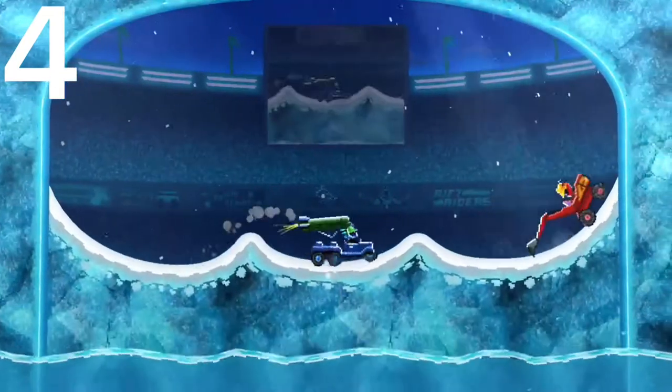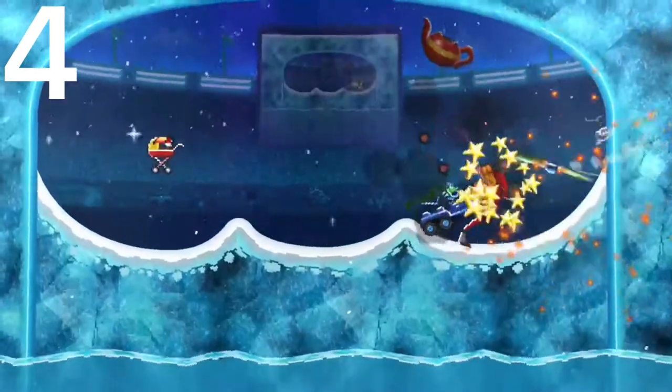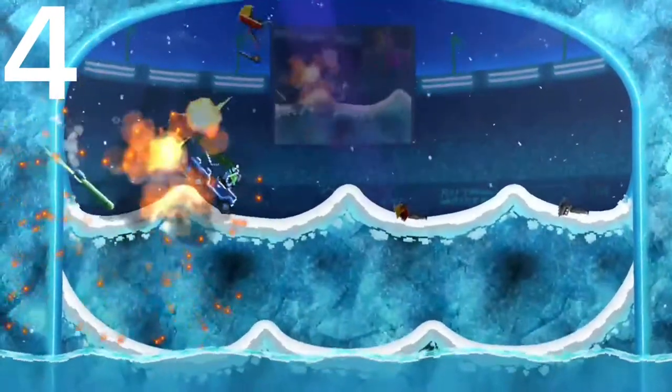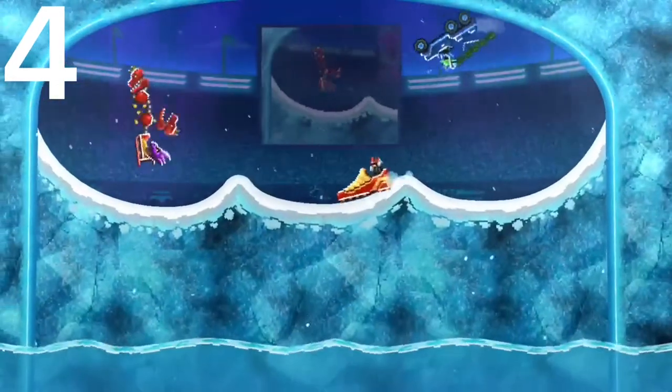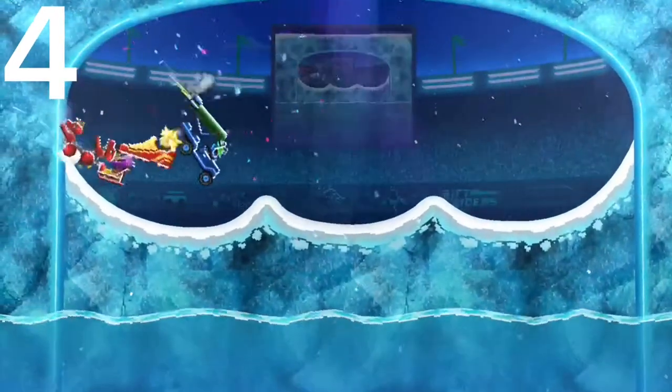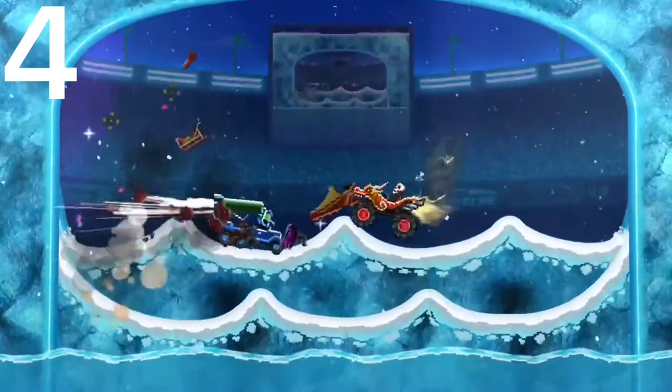Number 4 is the Rocket Launcher. This car is insane on enclosed maps because the rocket shoots and it doesn't explode instantly — it just bounces around, taking out a ton of enemies. And while the rocket's still attached, it gives you insane protection from the back and really above your head. This car is just really good.